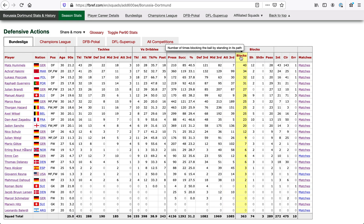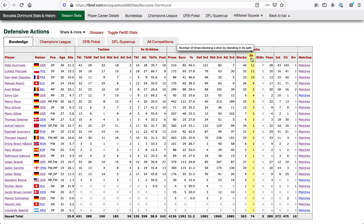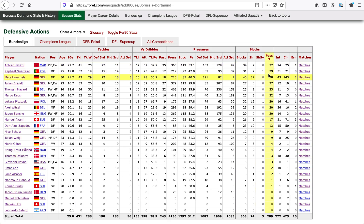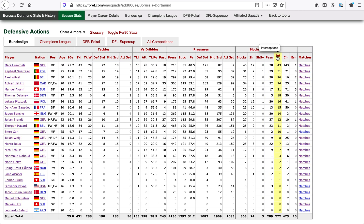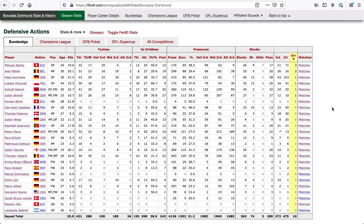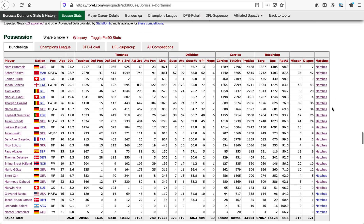All kinds of blocks: total blocks — Mats Hummels in the lead. Shots blocked — Hummels and Piszczak with 12. Shots saved, which is basically a shot on target that the player blocked — pretty close to a goal-line clearance. Block passes — Hakimi is sticking his foot in the way of a lot of passes. Interceptions — Hummels, of course, and he's on top in clearances as well. Errors are mistakes that lead to an opponent's shot, and unfortunately Akanji has moved to the top of that list.